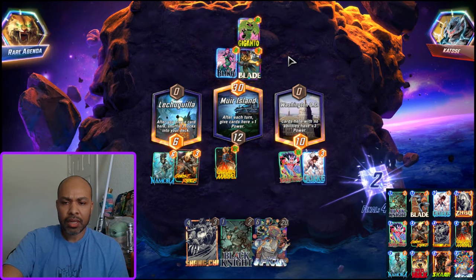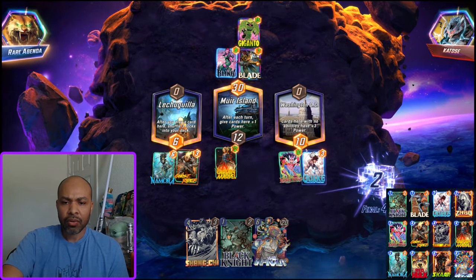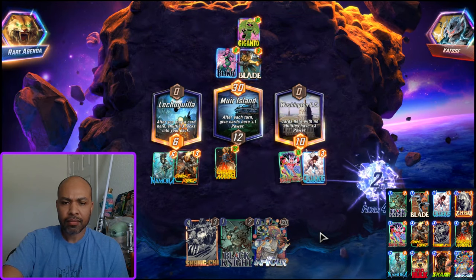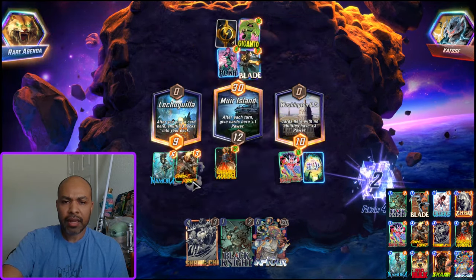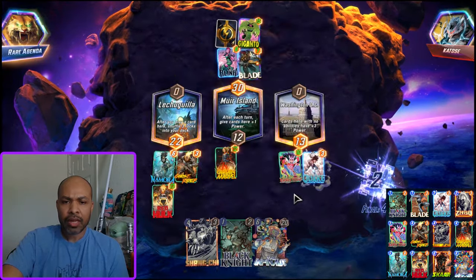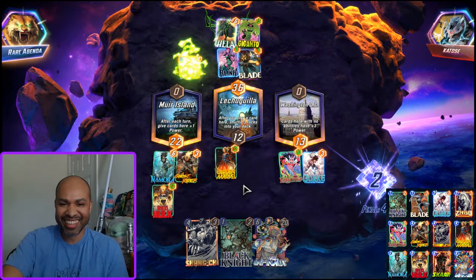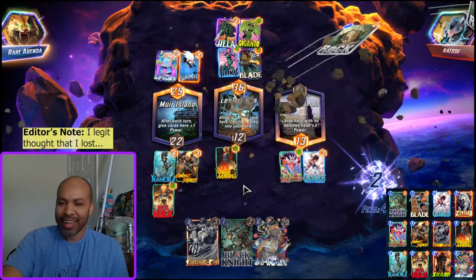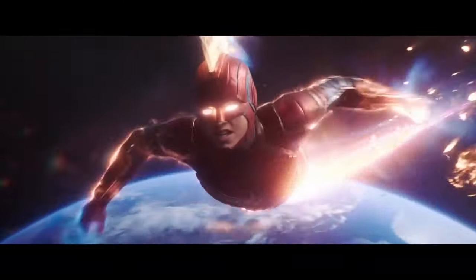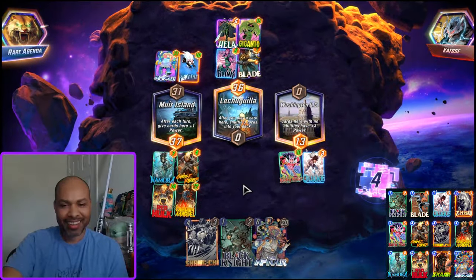So this is going to be a Hela casino last turn. I will just roll the dice. There's an argument to be said that I should flip the two, so we just kind of have to hope that Infinaut goes left — and that's why it's a casino. Fantastic.